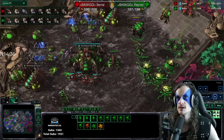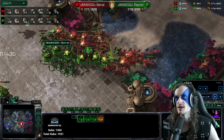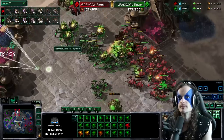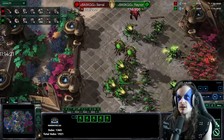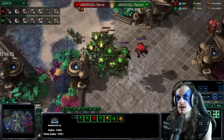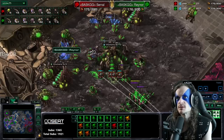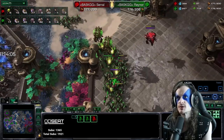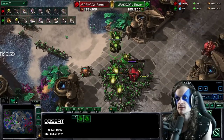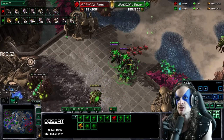Serral's pushing on the south side and harassing on the north side. Rainer is injecting, dropping corrosive biles — he cleaned up that harass group. Another roach harassing in the main — this queen is injecting but she's being shot at by this roach. Rainer going for a fifth base. Corrosive biles going out. Serral is ahead in supply; they're dead even in workers now, 57 apiece. 48 roaches for Serral, 38 for Rainer. Rainer is up three ravagers.